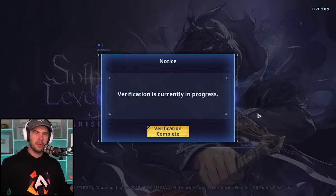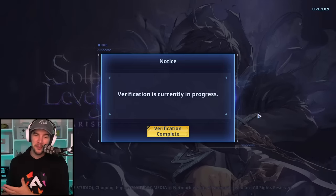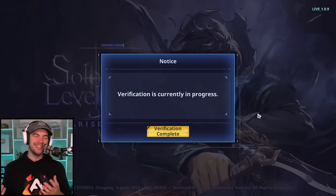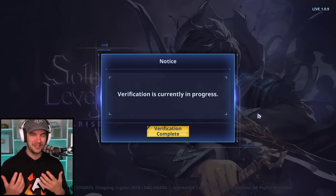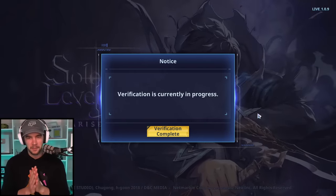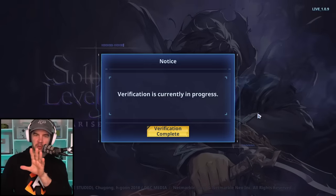I was just going to grind it, play with what I had, and then maybe re-roll at global. But after I learned this, my re-roll bug just gets me and I have to start doing some re-rolls. So I want to show you guys how you can do these one-minute re-rolls. It's definitely something you want to do on phone.